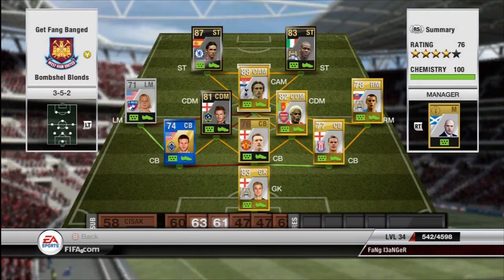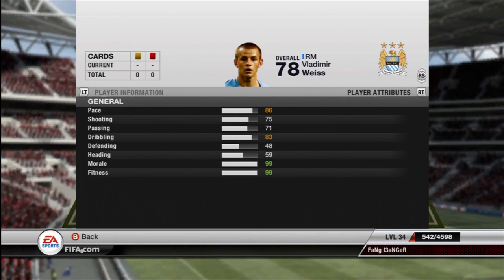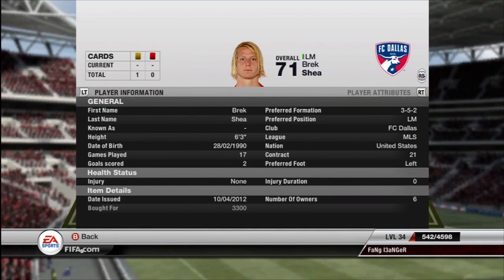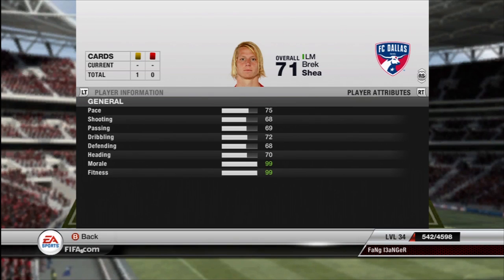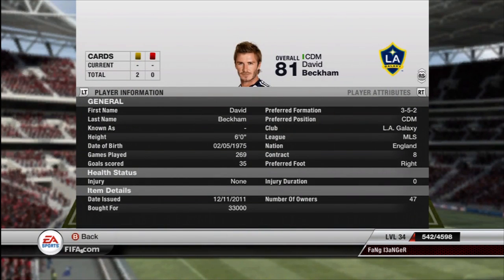We've got Luka Modric at the CAM position — only seven chemistry, unfortunately, but his passing is stellar. Then Vladimir Weiss at the right mid position. Look at that blondie right there. I didn't really know who he was, but he had 86 pace, so I was pretty glad to get that. Everyone says that if I looked like a FIFA player, I'd be this guy. That's kind of weird, but it's Breck Shea — my only silver card. I had to get him.